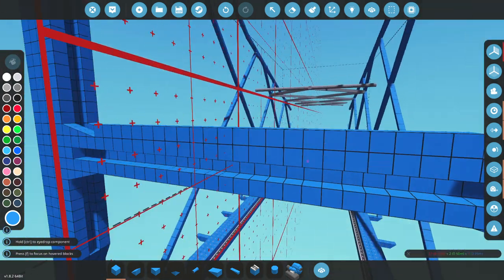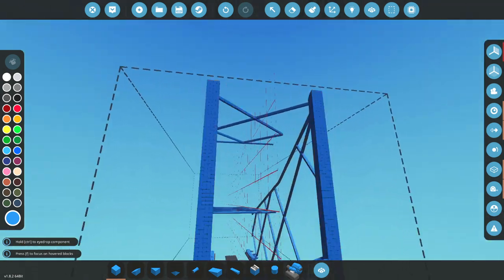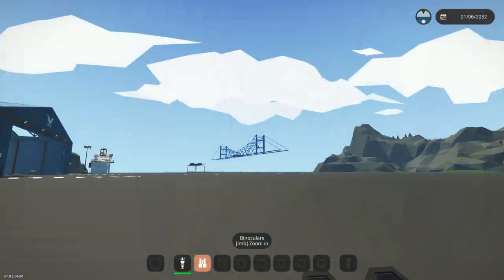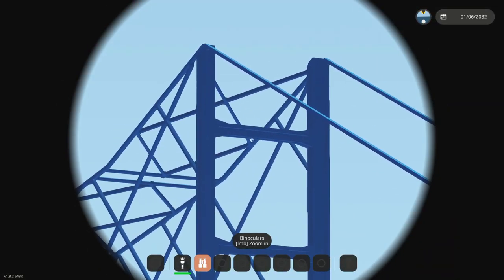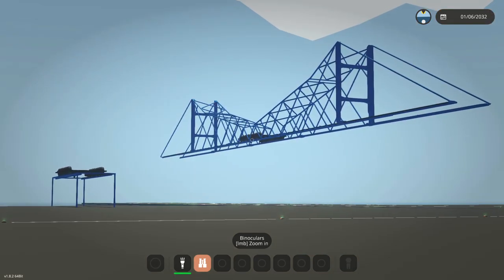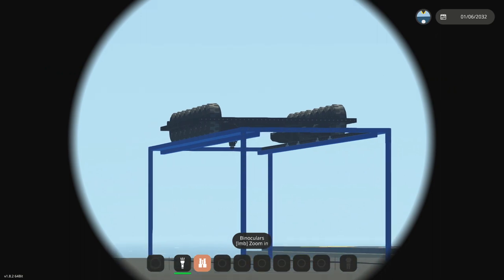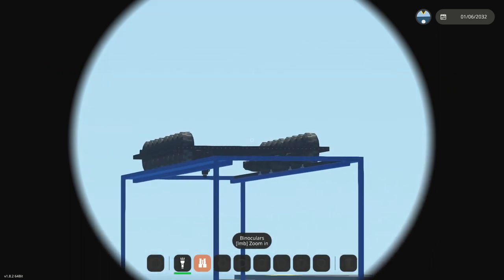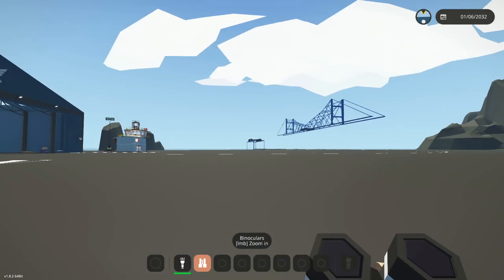That actually looks pretty good, so we'll keep it, and then we'll go up a little bit more and put another one of these in — and that should look good. That actually gives a lot more detail to it as well. These little side bits actually look pretty good. What I want to do before we continue anymore with this is go back to this guy and try and flip it over again, and this time I'm going to try and flip the wheels over as well, because apparently traction is only on one side of the wheel.